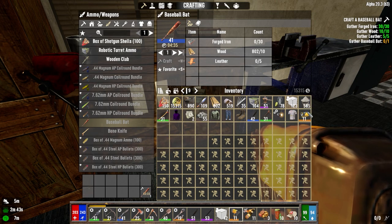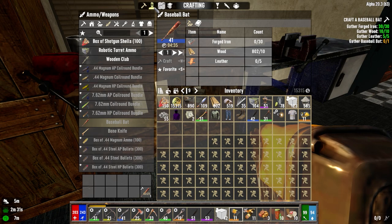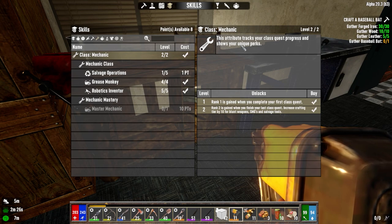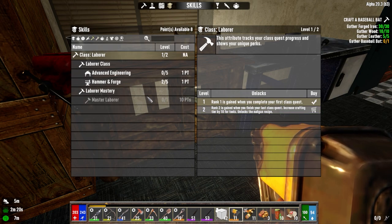I've got a bunch of stuff done. We've got some concrete here and a bunch of stuff I want to sell at the traders today. We're almost done with our quests for the laborer class. Once the baseball bat's made, we're done with that quest. We're level 37 and getting pretty close. Once that's done, I want to put all of my points — I got eight points because this is for laborer class.